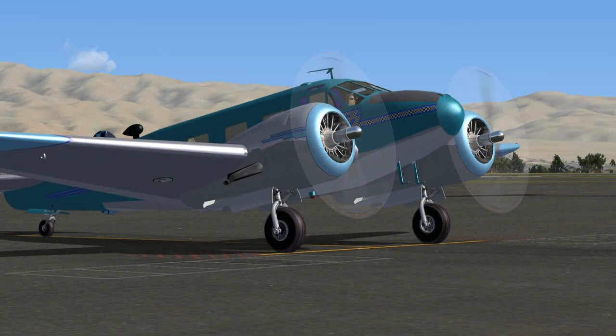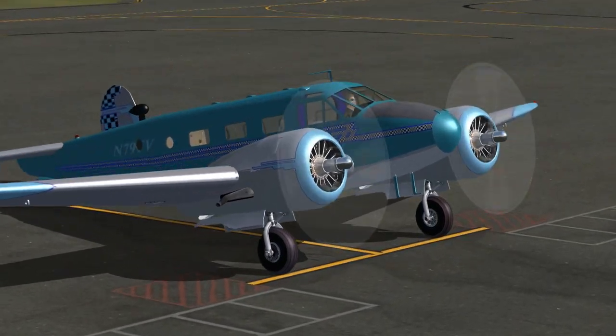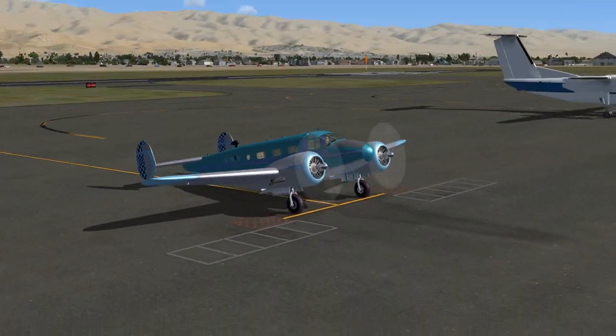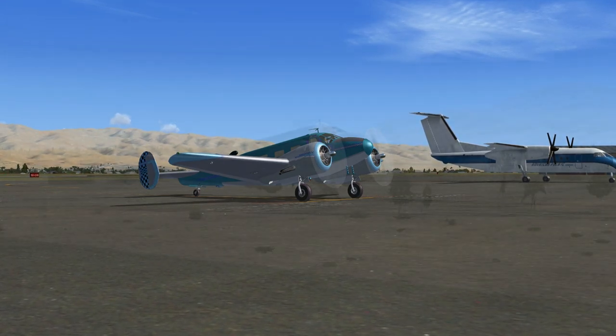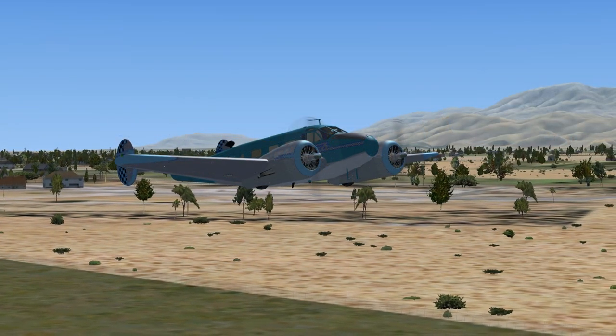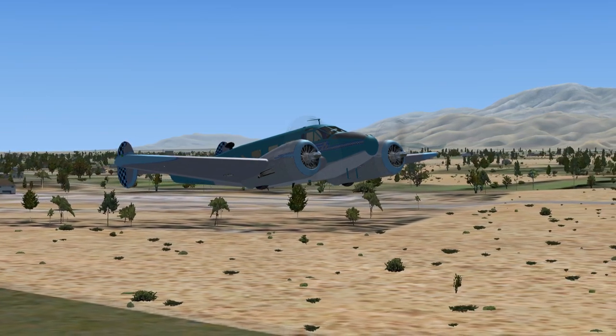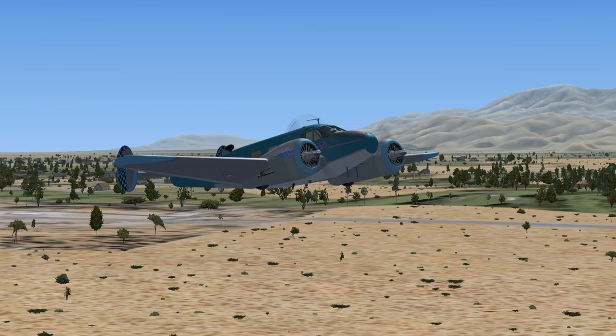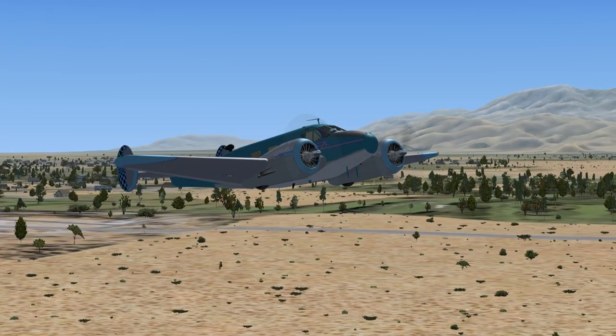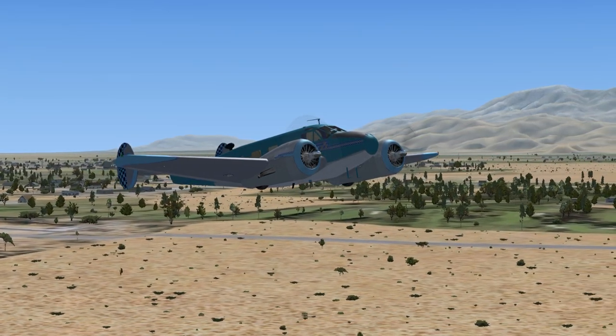Beech November 7 Niner Foxtrot Victor, Tequila Uniform Delta Delta Traffic. 7 Niner Foxtrot Victor is taking off, Runway 28. Beech November 7 Niner Foxtrot Victor to SoCal Departure: 7 Niner Foxtrot Victor is departing Kilo Uniform Delta Delta to the northeast. Squawk 1200.